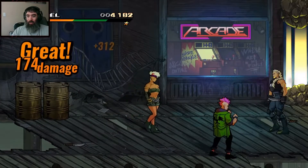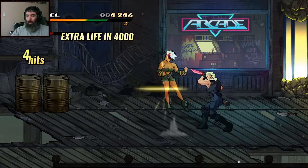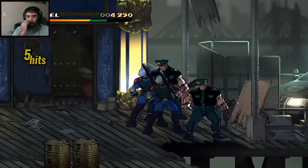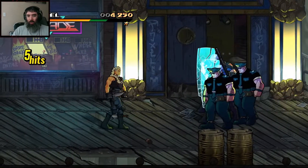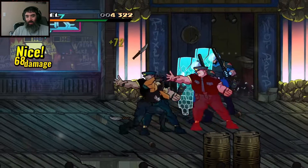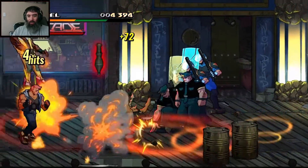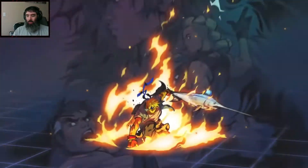Flashbang — she did the flashbang, popped him up for a combo but didn't follow through. She looks great, she looks fun. And of course that's her special — she just calls the cops, as a nod to the classic original Streets of Rage.